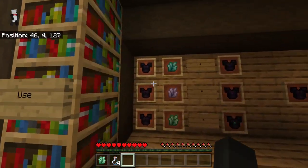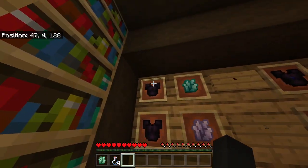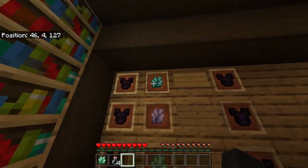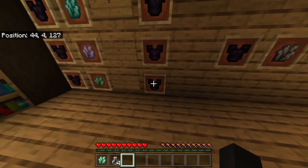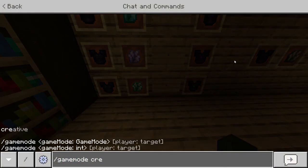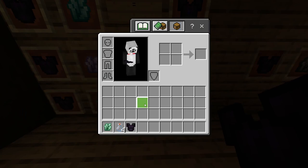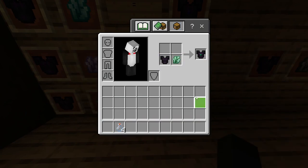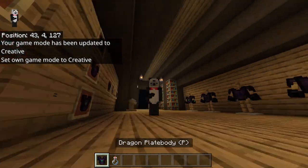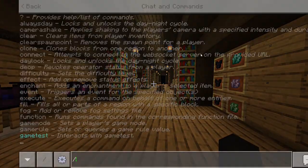Now, if we go over to the uses of the crystals, all we have to do to socket it is put one of the empty plate bodies next to the crystal in the crafting menu. And then, voila, we will have the corresponding plate body. I think this can be done in any crafting menu. Dragon plate body of poison — we can put it on, and now I am immune to the poison effect.